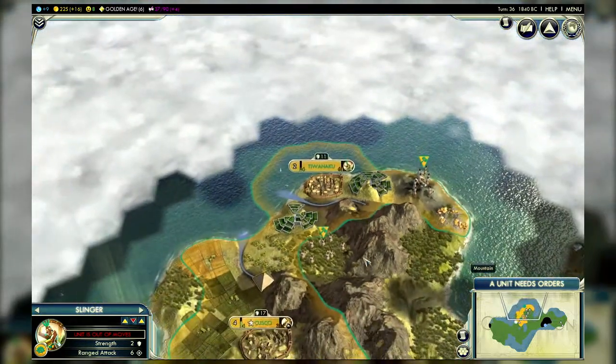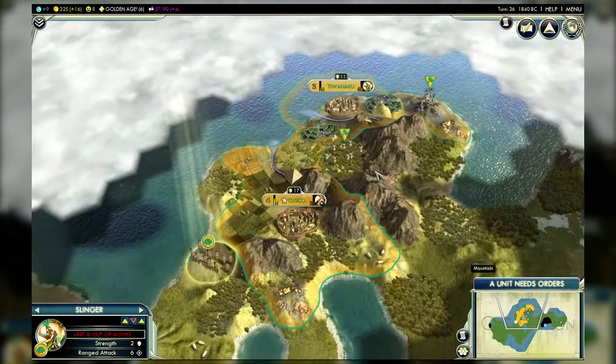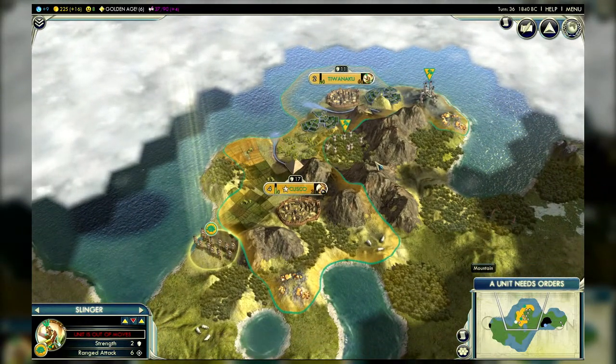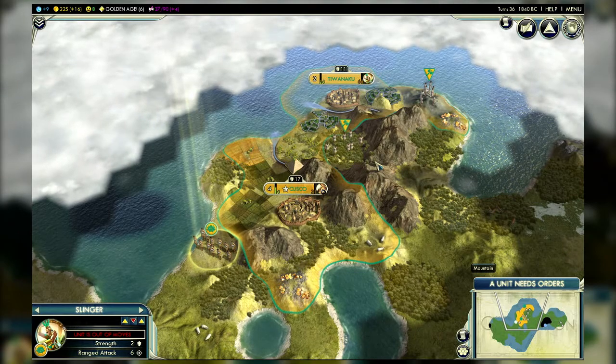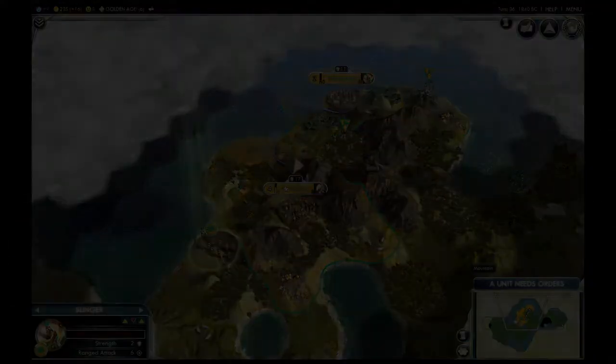And it looks very cool too. So you can see that between the mountains that protect us and give us food, and our Slinger unit to defend our borders, we're ready to build the Incan civilization as a citadel from where we can pursue our victory without being bothered by the rest of the world.